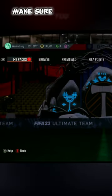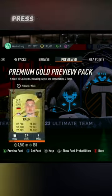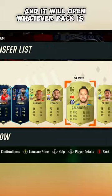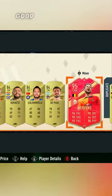What you do is go to My Packs, make sure you have a previewed pack previewed, press LB twice, press A, and it will open whatever pack is in your My Packs. Hopefully this helps — good luck packing to fuddies.